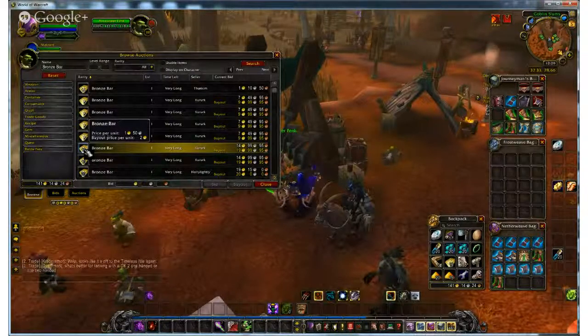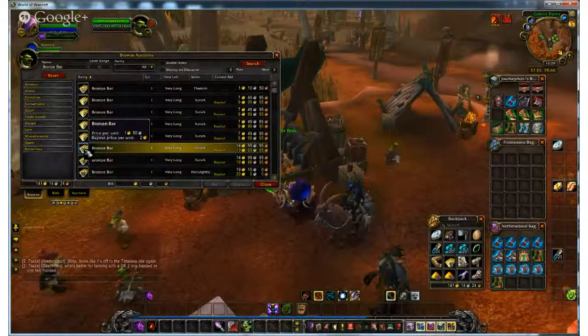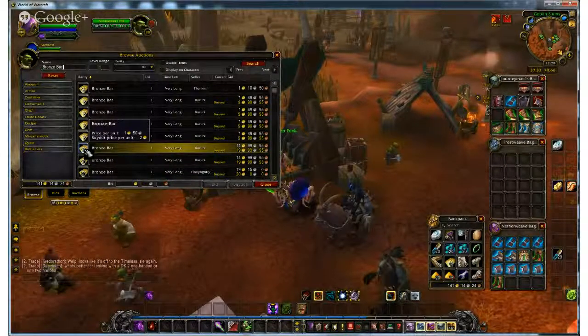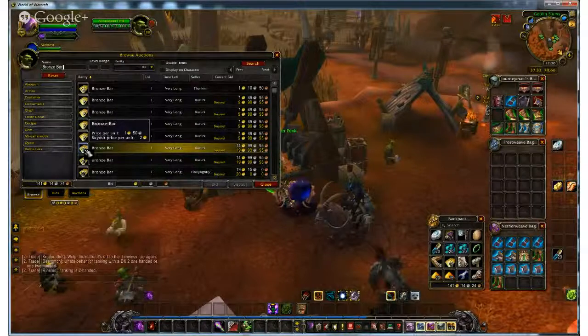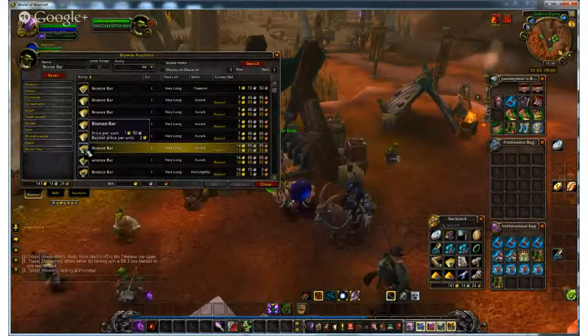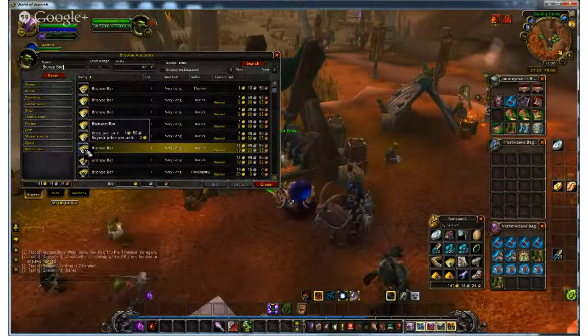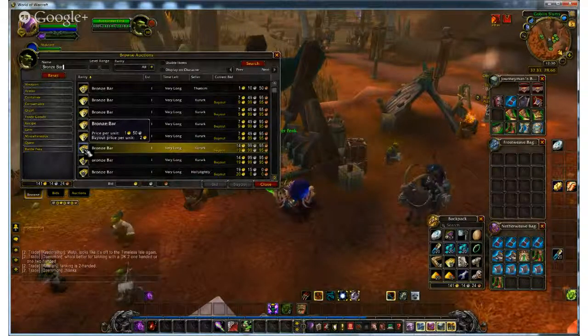In World of Warcraft you can either bid on an item or buy it out. As a seller you can set an open auction for a chosen duration, or set a buyout price. The lower bid price is your reserve price — the least gold you'll accept. The buyout price is your target price, what you hope to get. That's the core mechanic of the auction house.